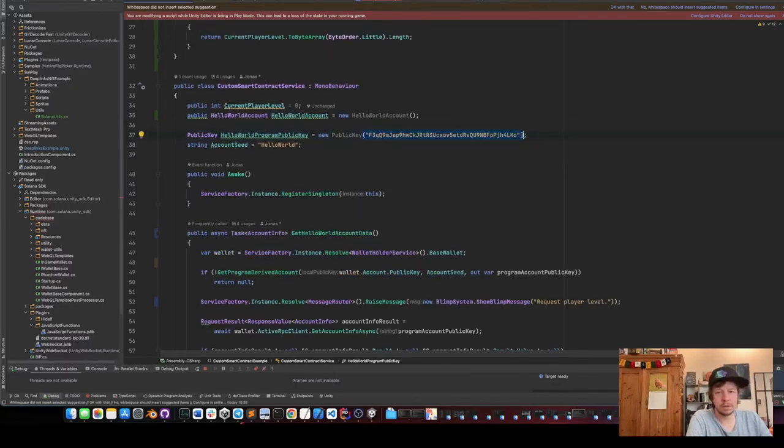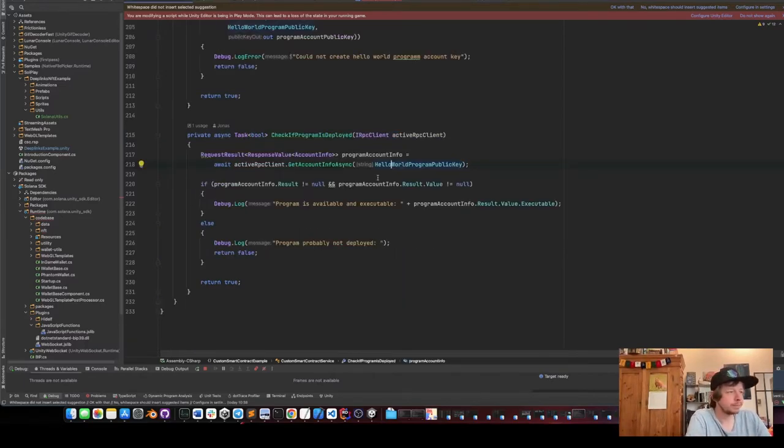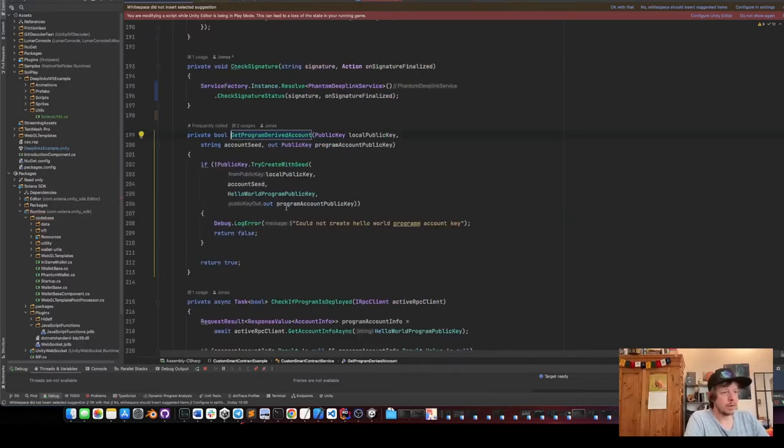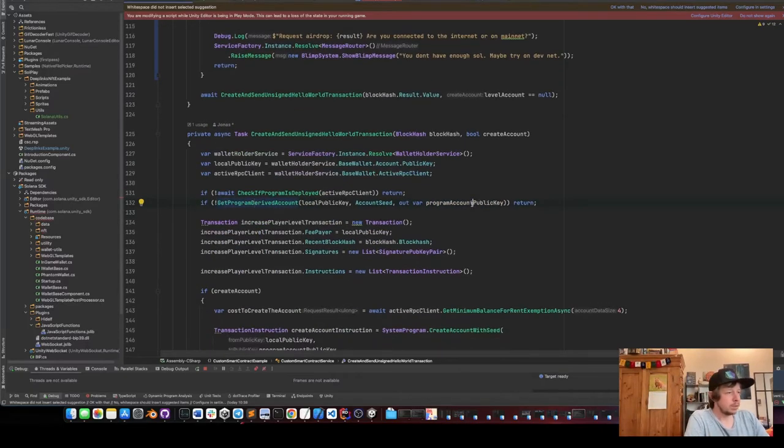In the check-if-program-is-deployed function, we get the hello world program public key — it's a constant you need to know for which program you want to interact with. If it's not null we log this; if it is null we return false and say the program is probably not deployed. Then we get the program derived account again using the program ID, the seed 'hello world', and our wallet's public key — this will always result in the same address associated with our program for this public key.